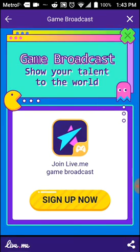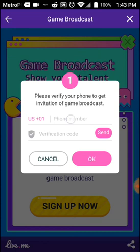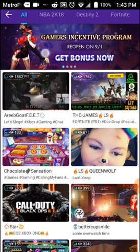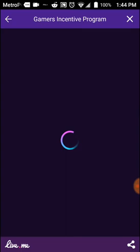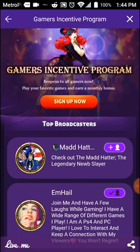What you want to do is hit the 'Stream Games Download Kit.' From there, hit the sign-up button and it's going to do the same thing as before when you wanted to be a broadcaster — it'll ask you to input your phone number. Once you input the phone number, it sends you a verification code. Place that code in and hit send. It will then send you a link, and after clicking that link it will confirm you are now a game broadcaster. The gamer incentive program says: reopen — all gamers, play your favorite game and earn monthly bonuses.